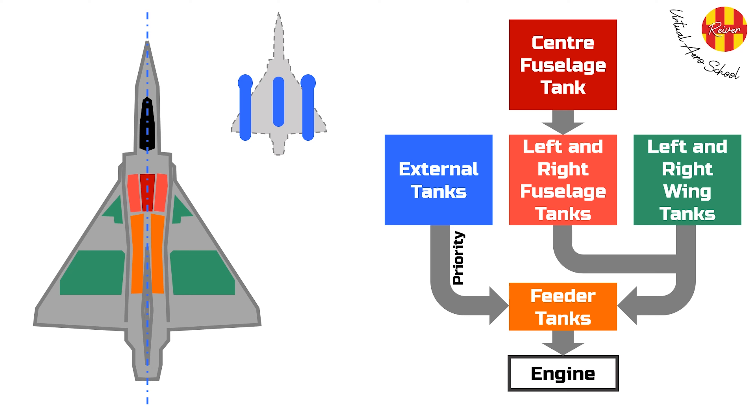The center tank restocks the two fuselage tanks. This fuel transfer relies on engine bleed air to pressurize the system, and a dynamic balancer ensures that weight centering is maintained. If engine bleed air is not available, due to for example a malfunction, fuel transfer from the other tanks to the feeder tanks will not occur, rendering only the fuel in the feeder tanks usable.